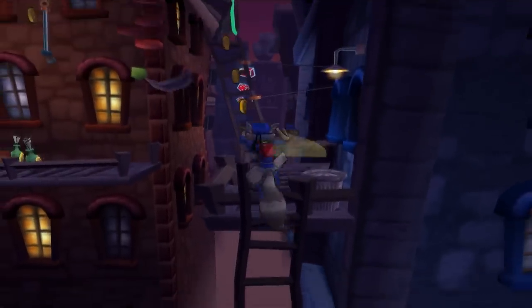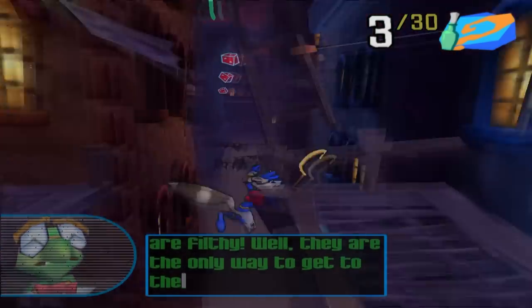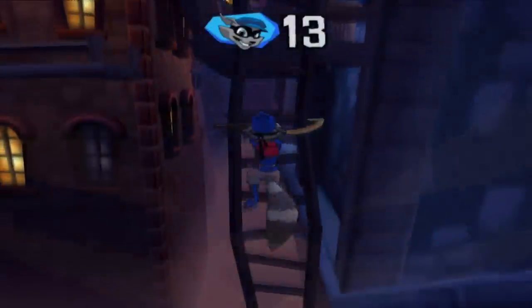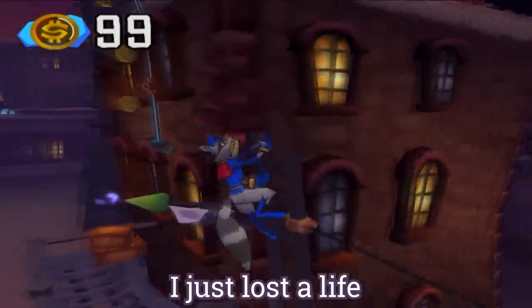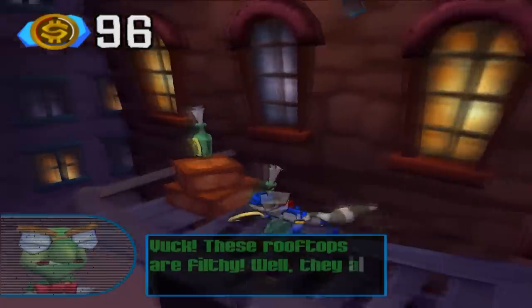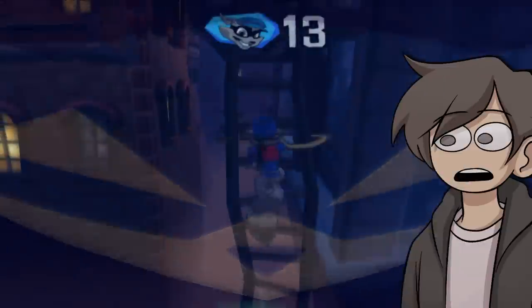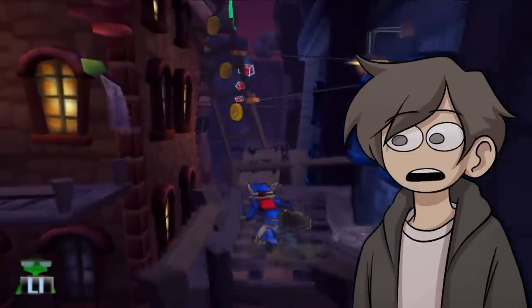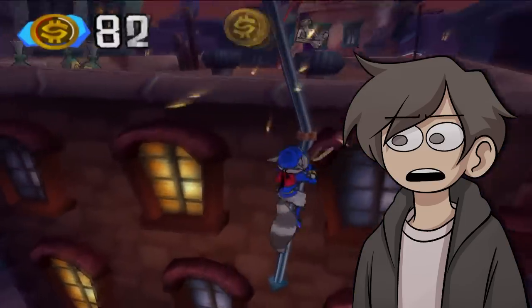This is where I got the best example of one of my main complaints: the thief-move targeting system. While trying to activate a ninja spire jump, Sly targeted a ladder from across the gap and started gravitating toward it, sending him to his death. This isn't as much of an issue in the later games, but I experienced unfair deaths like this on multiple occasions — never a good thing in a game that uses a lives system.